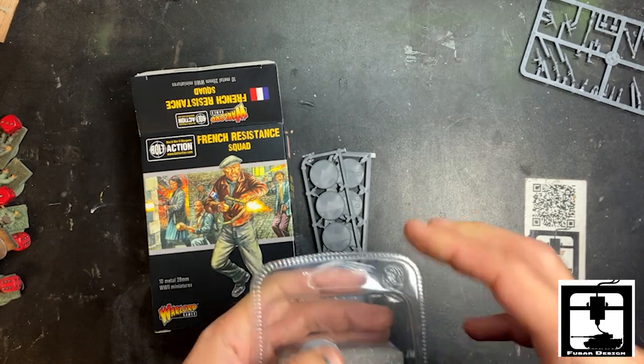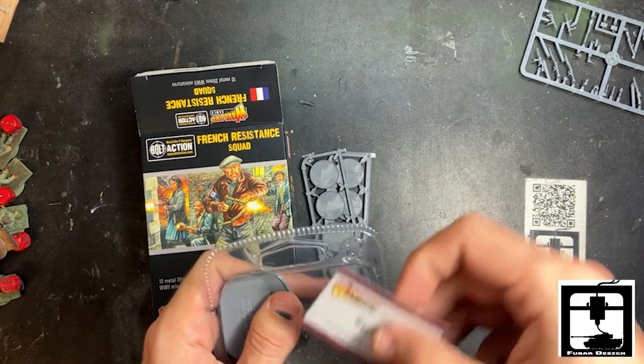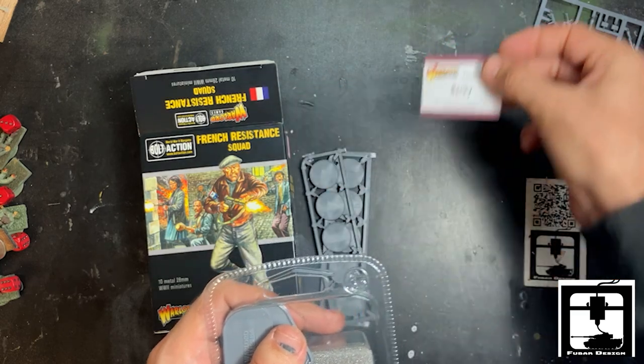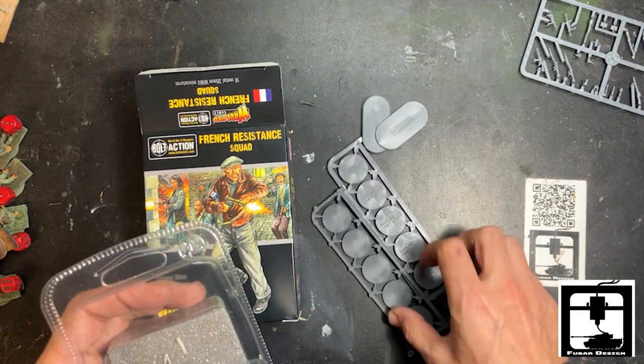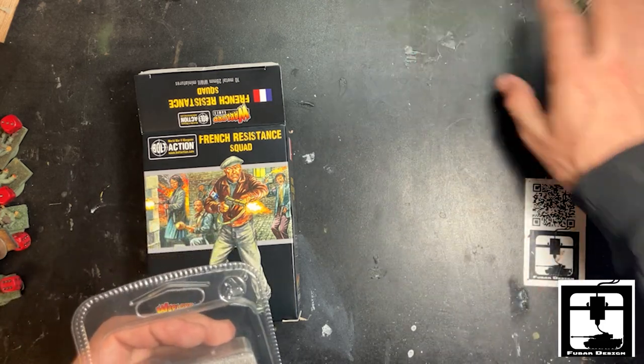Let's get them out. Becky packed the inside of this one — thank you, Becky. So now we got two more pills — looks like 10 bases and two pills.